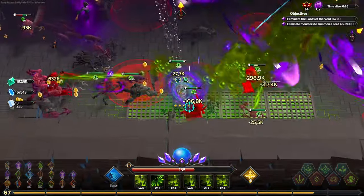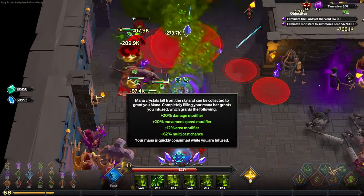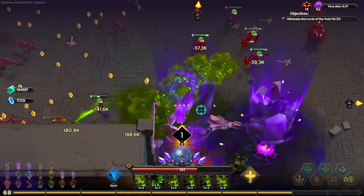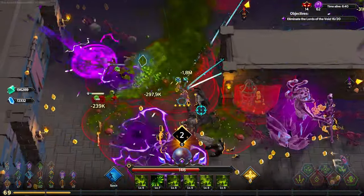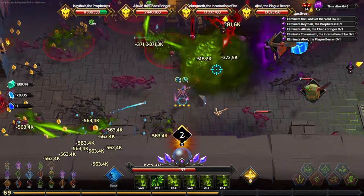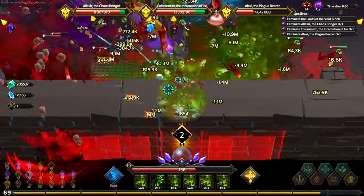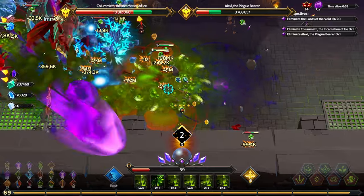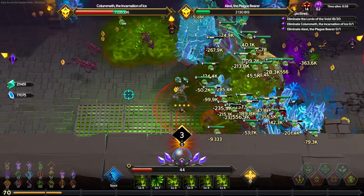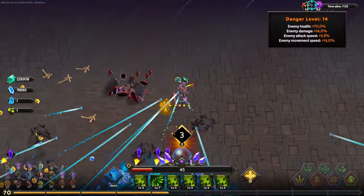We do have our ascension up. I really like the arcane weaver's ascension for weird and wonderful builds because of the multicast chance — 62% increased multicast means that everything is hitting more often and really hard. We also get movement speed from the arcane weaver, which really helps. And then final one is dead — perfect. That was seven minutes, which is really fantastic.